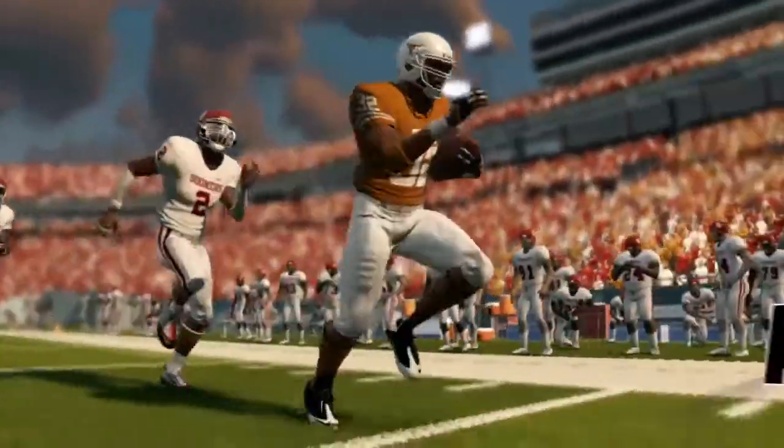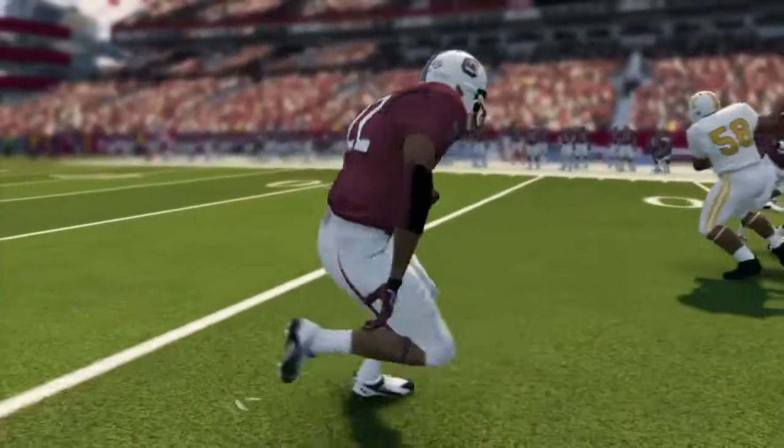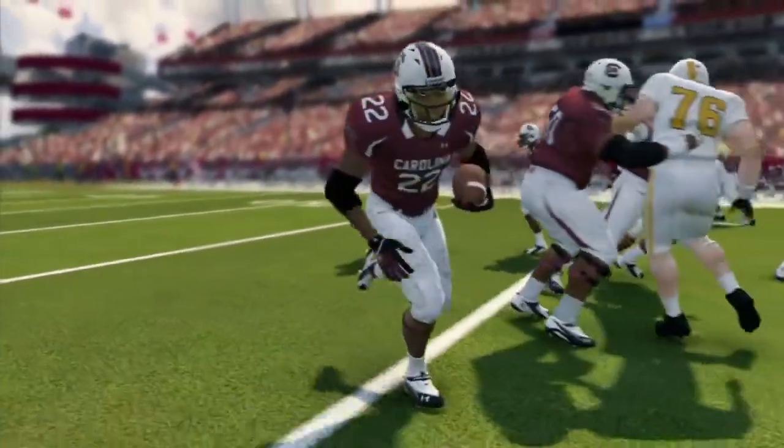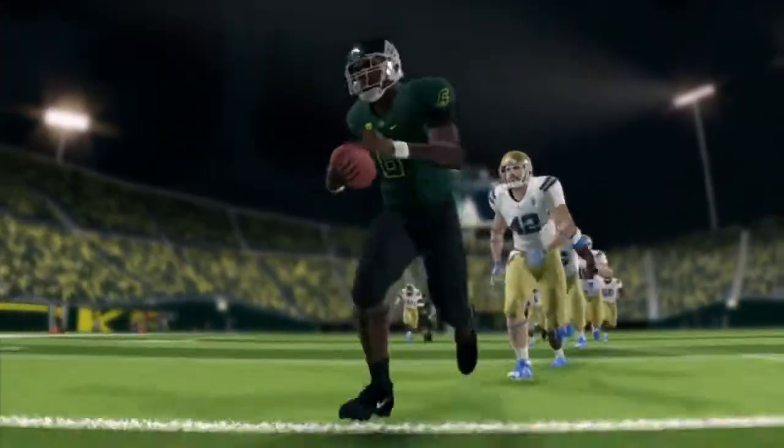One of the newest weapons you have in your arsenal this year is the acceleration burst. When you get the ball, you're going to look for a hole or a cutback lane and quickly accelerate through the hole as you would in real life. We're giving you the ability to perform cuts while running. This will allow you to run more accurate 90 and 45 degree cuts as you run up the field.